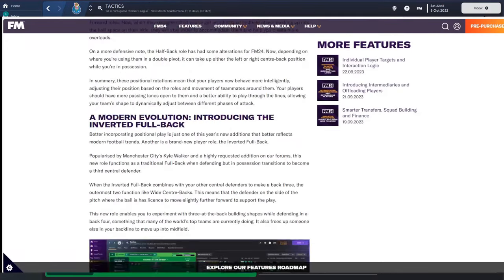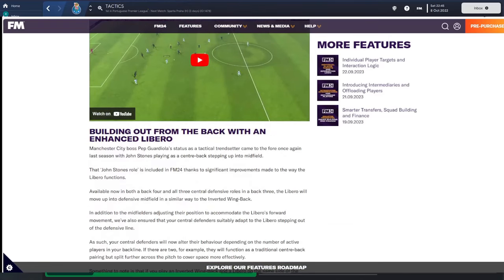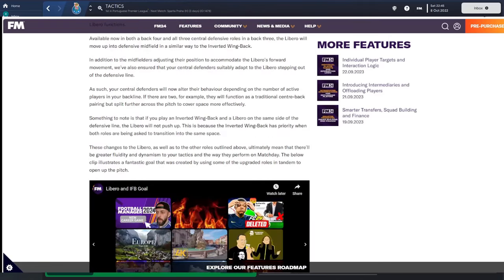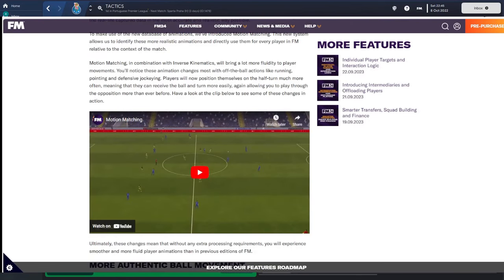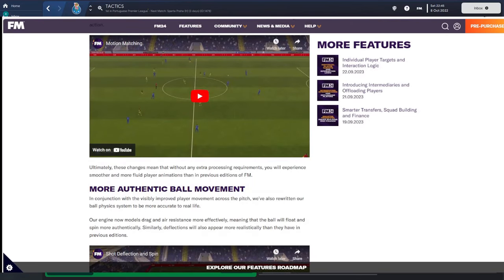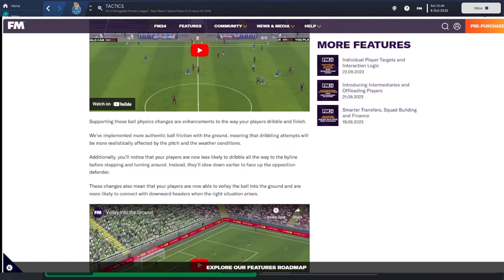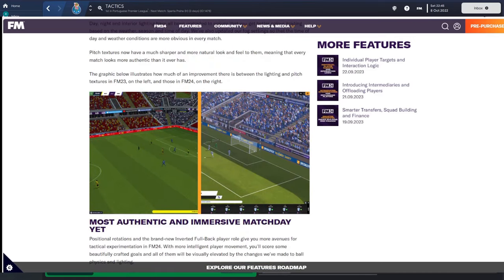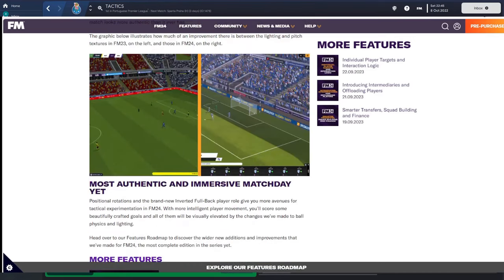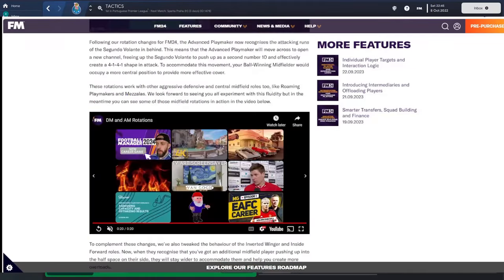Super quick video — I don't do reaction videos but I had to react to this because for me that's the best feature update we've seen so far. There's loads in there including changes to the halfback role, inverted wingers, wingbacks, and all sorts. Weather is going to be a bigger factor, you can see more of the graphics, shot deflection and spin, and there are even bounce volleys. There's been not negativity towards FM24 but a lot of people saying they'd wait till FM25 — but now with this update I think a lot of people will think: FM24, it's on like Donkey Kong.